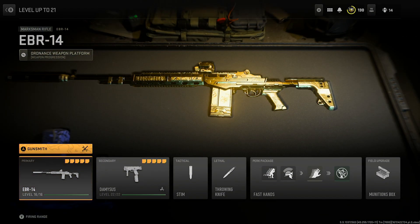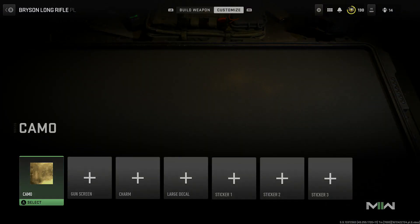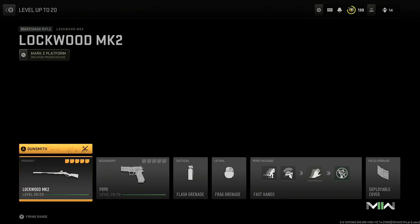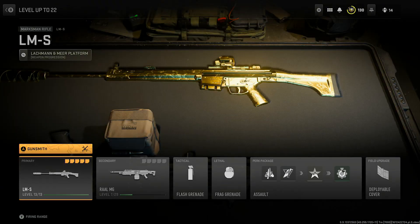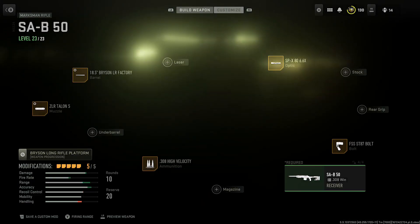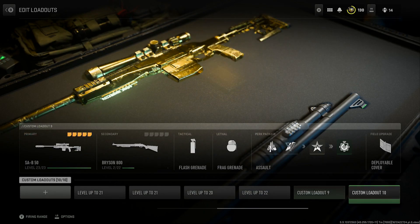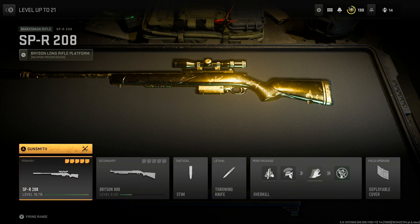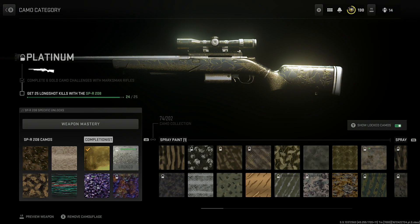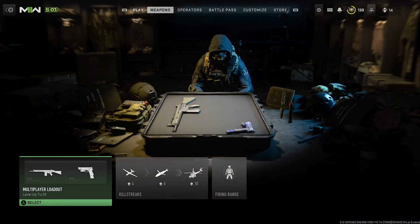We're gonna be going for the platinum marksman rifles. We're at 24 out of 25 with the EBR and it's the same as everything else — 24 out of 25, 24 out of 25, 24 out of 25. I'll show you my classes at the very end, or unless you want to pause this video like a madman and try to figure out my classes. But whenever we get platinum I'll go back into the firing range.